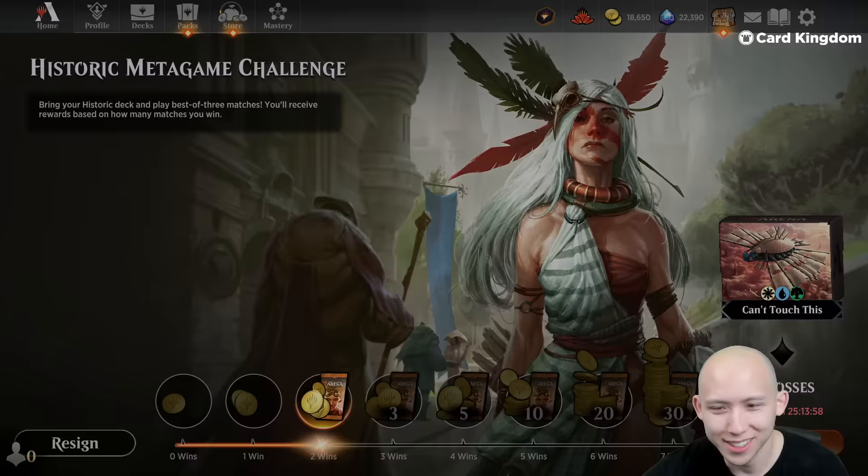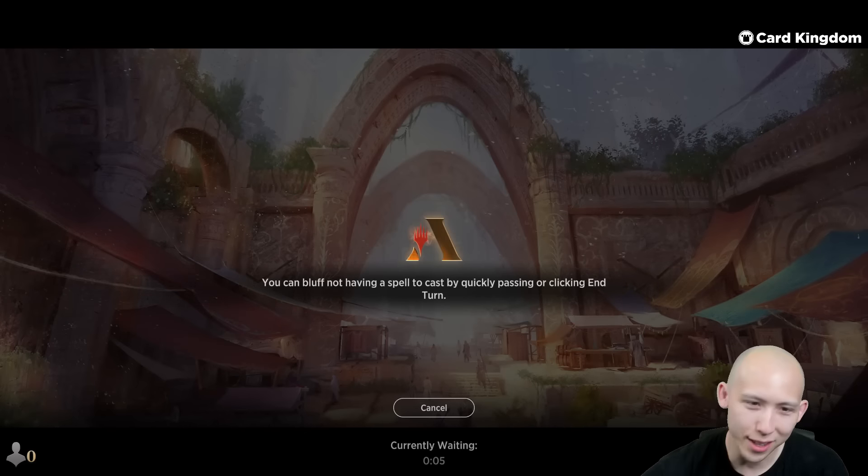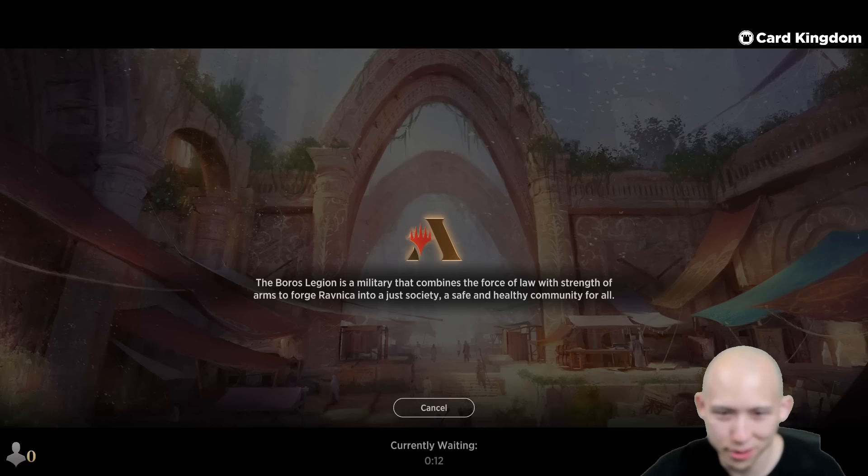Two wins. It looks like you cannot lose — you have to win, win, win, win, win. And if you lose, you're out. So kind of a high risk, high reward. The entrance fee wasn't too bad — what was it, 400 gems or 2,000 gold? But winning feels good.